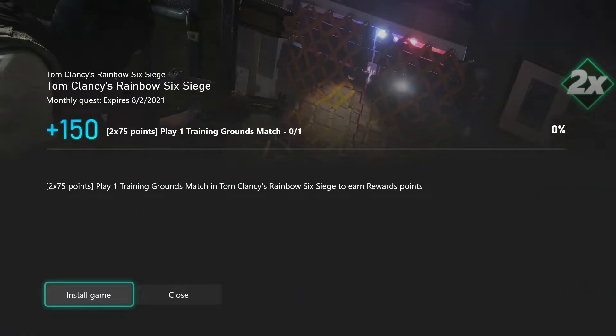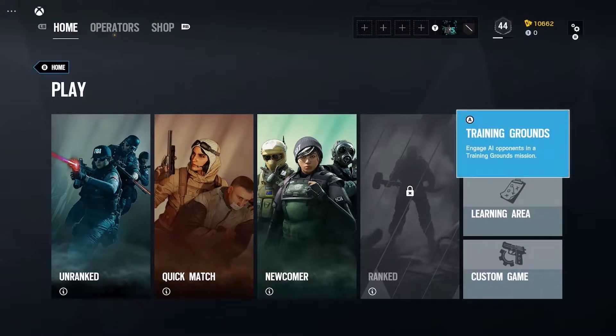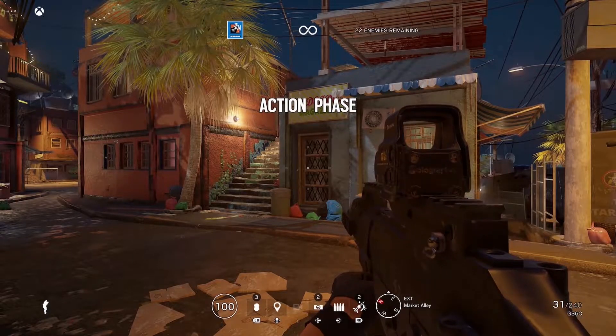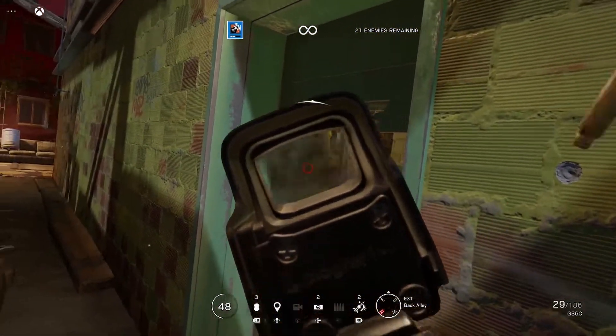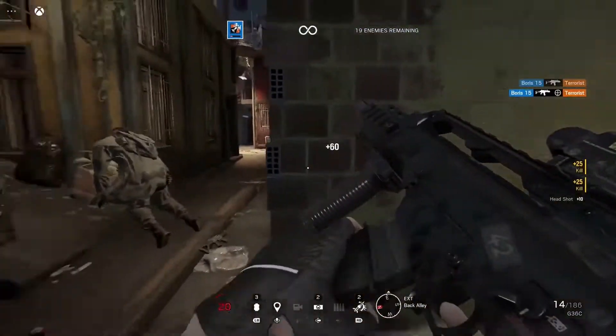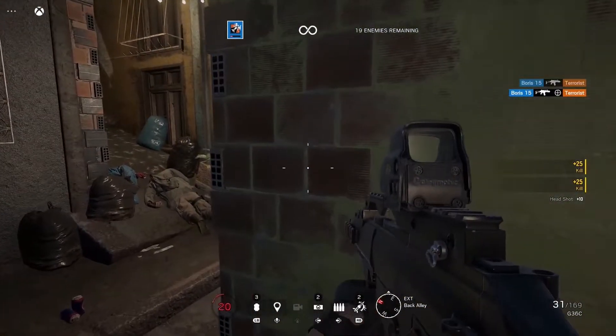Next on the list is Rainbow Six Siege. This one's pretty simple — all you need to do is complete a training grounds mission. You just have to enter into the mission and then finish. Play around as much as you want, and then die whenever you're ready to move on. Playing this one through streaming just makes it that much easier, not having to worry about downloading the game just to finish this one quest.